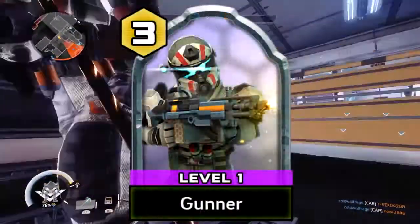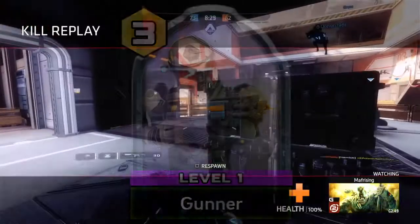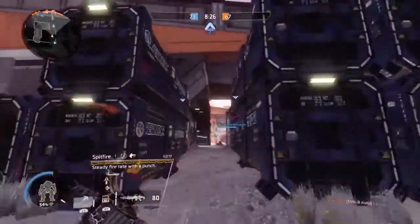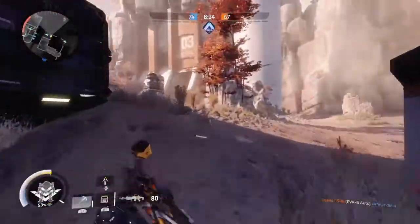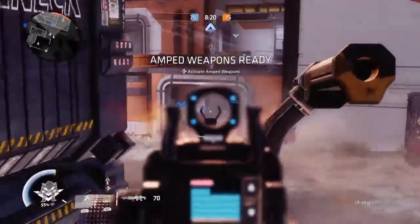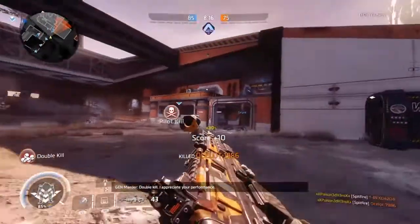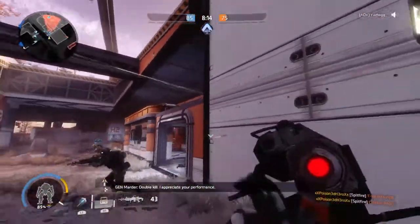The Gunner pilot looks like a standard Grapple pilot with a Spitfire as his main and nothing more. But looks are deceiving, as not only is he a powerful pilot that can destroy both Titans and pilots within a few seconds, he is capable of wiping an entire deck of most players' cards out if placed strategically and protected properly. He is a force to be reckoned with and not something to take lightly.